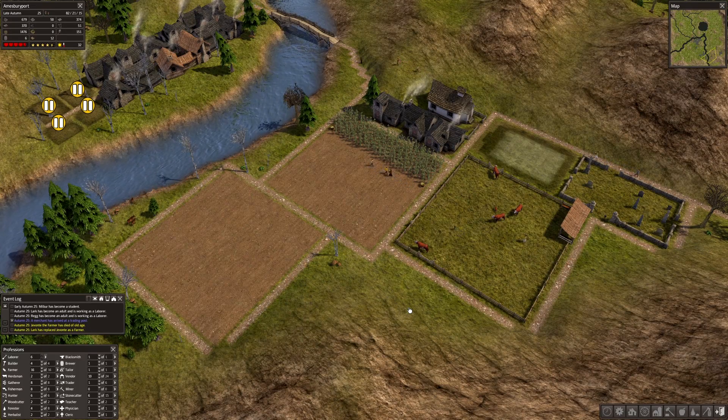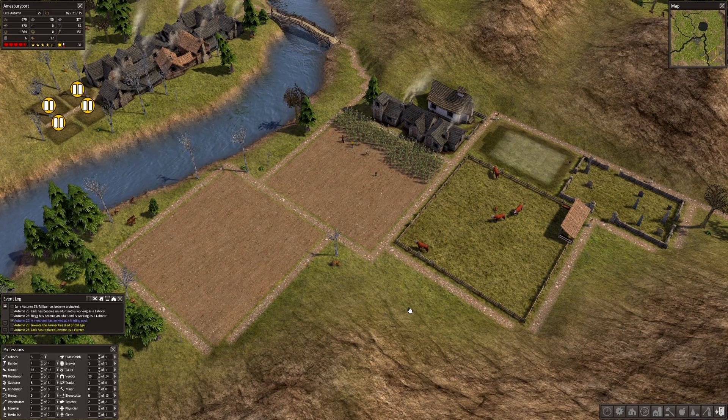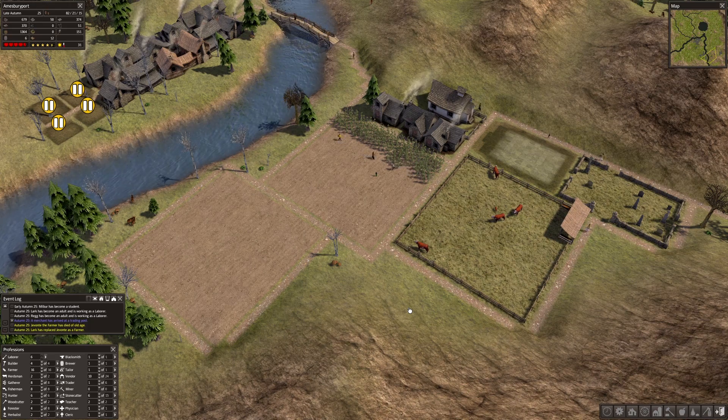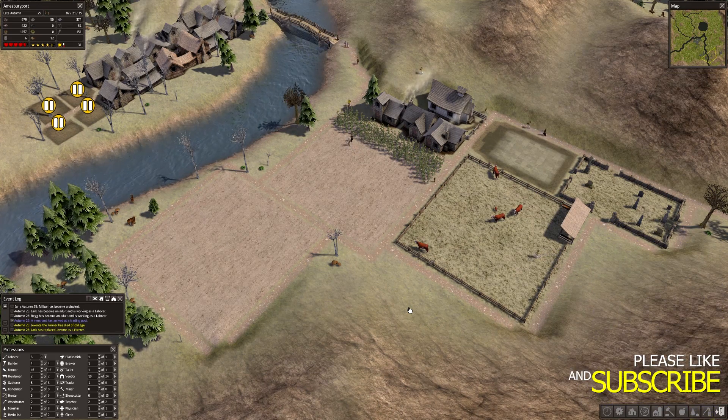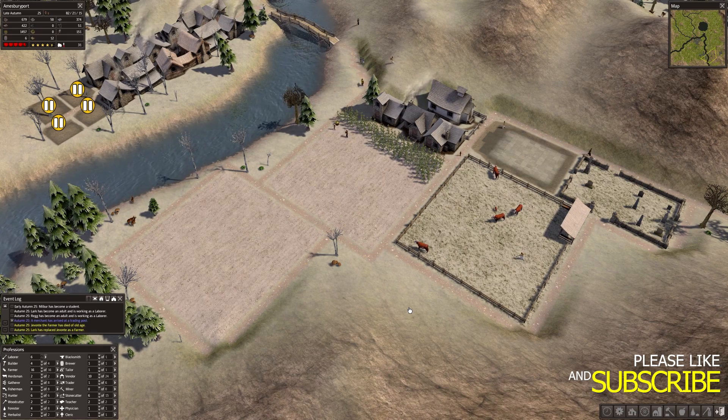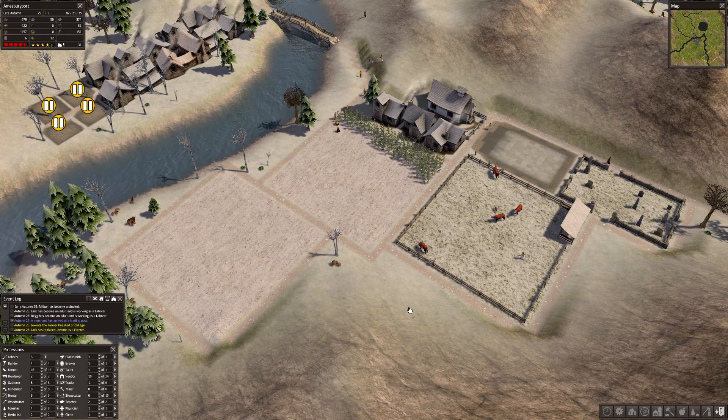Hello everybody and welcome back to Banished, it's your boy John. We're back in Amesburyport and our villagers are farming and collecting food just like they should be. We're going to build off of the last episode and get this church built. Remember to give these videos a like and subscribe to my channel if you like the content — it helps me to continue making these kinds of videos.